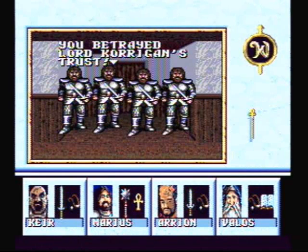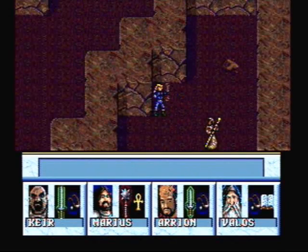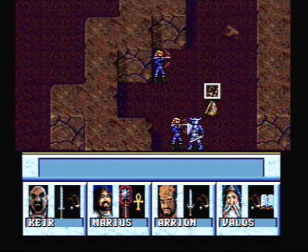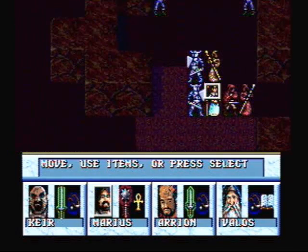'You betrayed Lord Corrigan's trust. Now you shall die.' We'll see about that! This is the second part of the battle, where you fight two elves, one fighter, and one mage. Please make your saving throws. This isn't looking good for me. I have no idea why this didn't kill my fighter — maybe magic missile can't kill a sleeping person. Well, at least my cleric woke up.